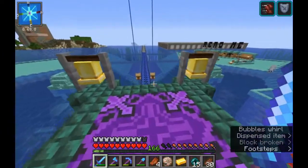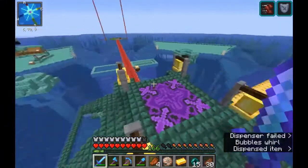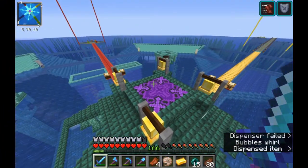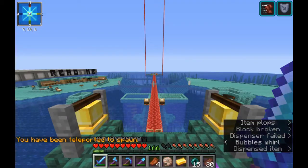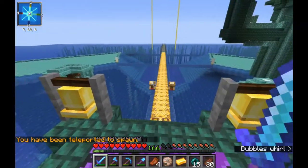In today's video, I'm going to be showing you around the server spawn, which you can reach just by simply typing backslash spawn, and it will teleport you on top of the spawn pyramid in the middle of the deep ocean.